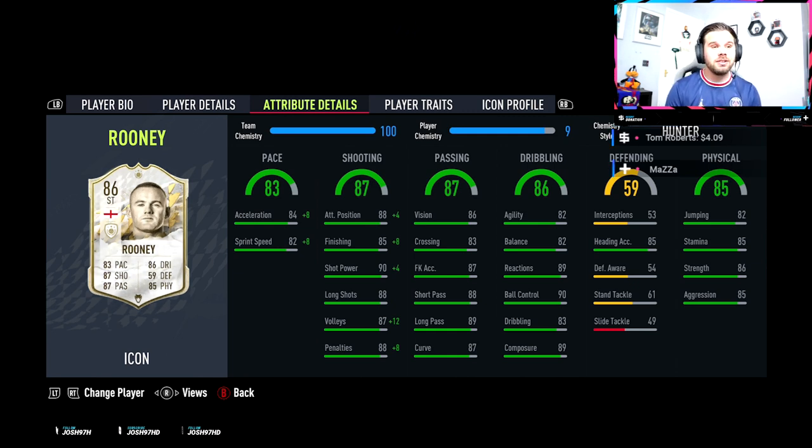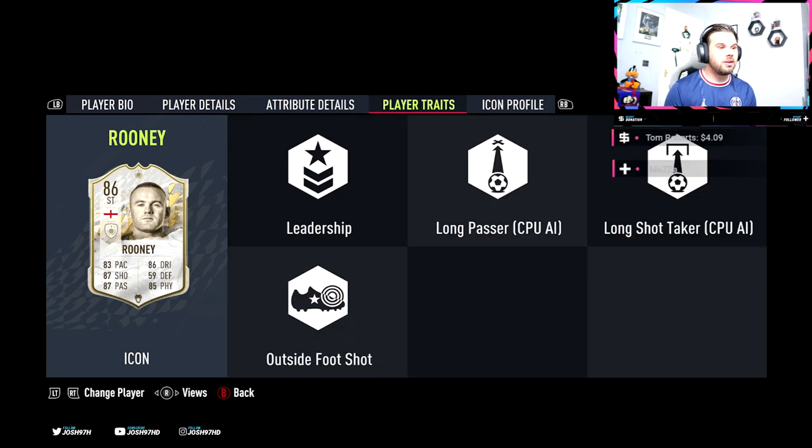His dribbling stats are pretty decent; agility and balance could be a bit higher — they're both 82 — and dribbling is 83, but he's got really nice reactions, ball control and composure. He's got really good heading at 85 and jump at 82, stamina is 85, strength is 86 and aggression is 85, so hopefully he's going to be a bit of a tank. He reminds me of the base John Barnes card a bit, and this card is probably going to be better than John Barnes.